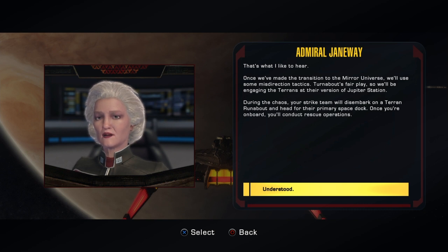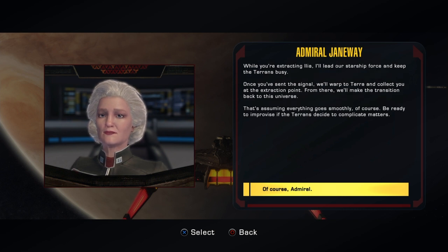During the chaos, your strike team will disembark on a Terran runabout and head for their primary space dock. Once you're on board, you'll conduct rescue operations. While you're extracting Ilea, I'll lead our starship force and keep the Terrans busy.